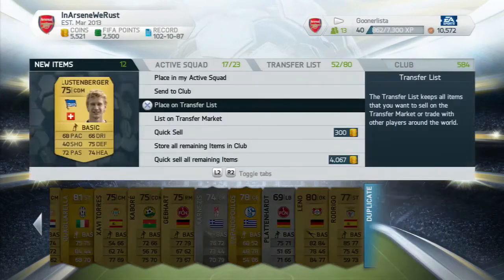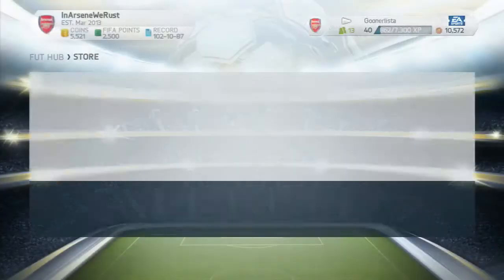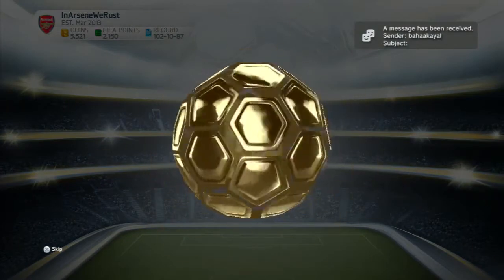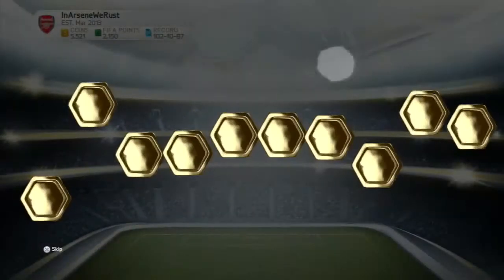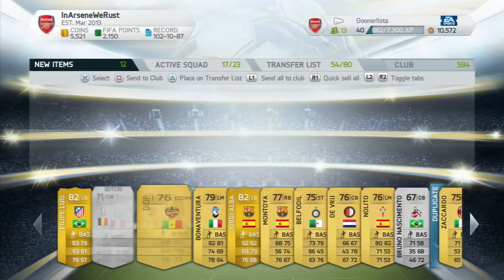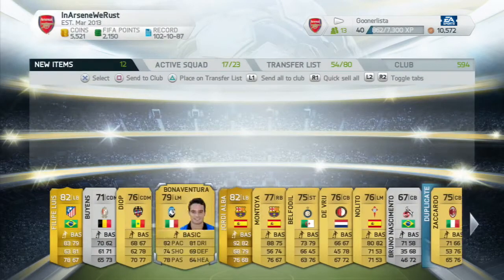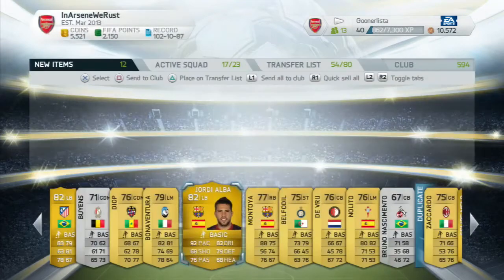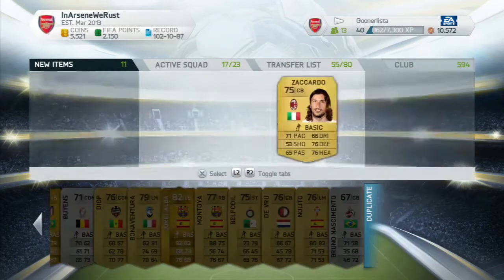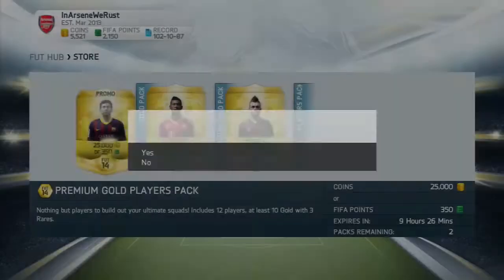As you can see, these packs here are not very good at all - they're all player packs with just a few rare players. You need to be pulling one of the top 20 players in the game, not including informs, to make your coins back. At the beginning of FIFA this would have been a decent pack - you know, Luis as well as Alba - but the prices have dropped considerably. You're not even making your 25k back; you're only probably making about half if you're lucky. Alba went for about 7k or so.